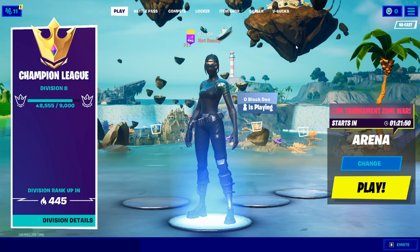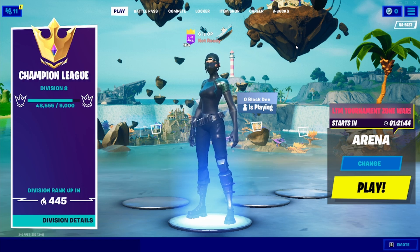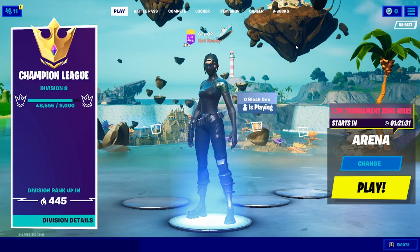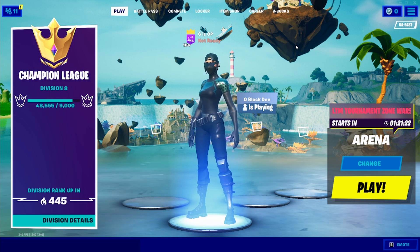I'm going to be showing you guys the best way to drop at Stealthy Stronghold in Fortnite. There's one specific tip that will honestly always get you the best drop at the IO guard place. I've done a video on the best way to drop at every location in Fortnite, linked top right. This is the best way by far to drop at Stealthy Stronghold. If you enjoy the video, like and subscribe - we have COD and Fortnite content on this channel.